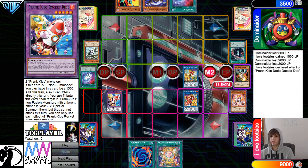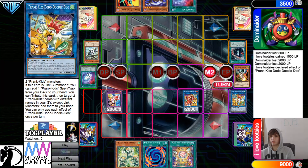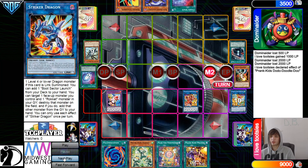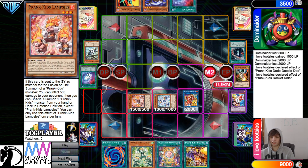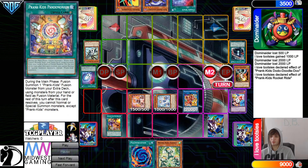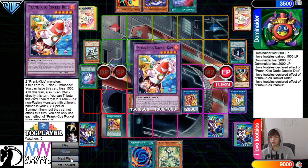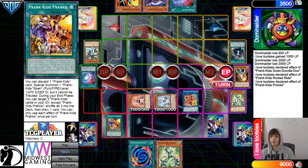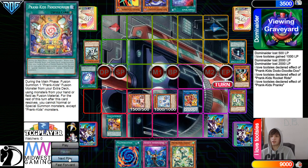You definitely attack with those. They probably could've done their zone positionings better, so that way Rocket Ride is over here, so that way they can get an extra thousand damage in. So they're gonna Tribute the Add Back, and then Rocket Ride Effect — Tribute the Special Summon, that's gonna summon out Water and Fire. Activate Pranks, Set. End Phase — Pranks to Shuffle Back and Draw, Put Back Rocket Ride, Rock Seas, and Doodle. Then draw into an Imperm, and then Pass Turn.